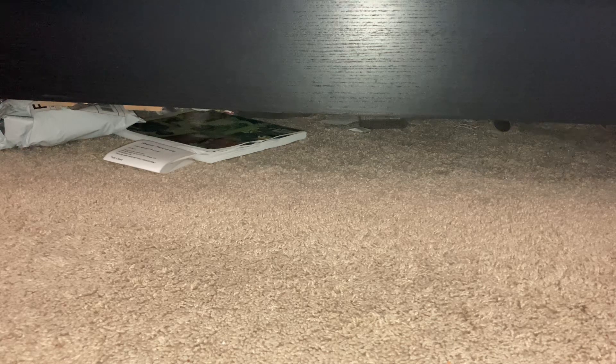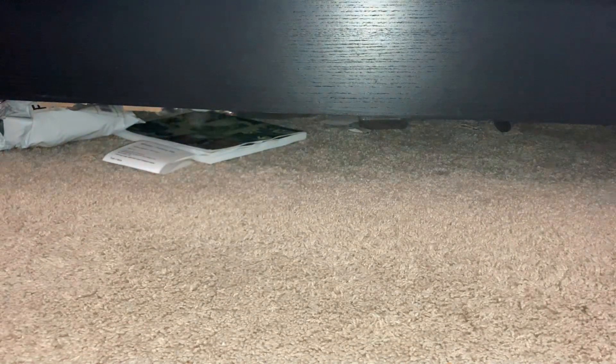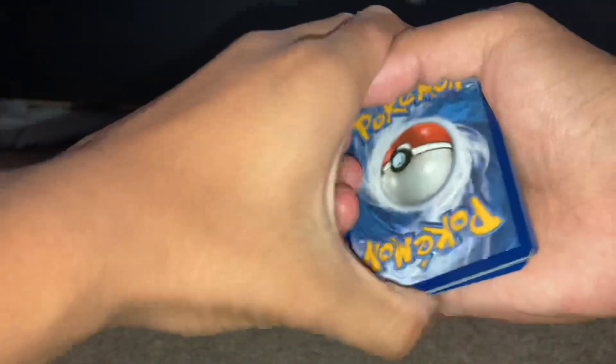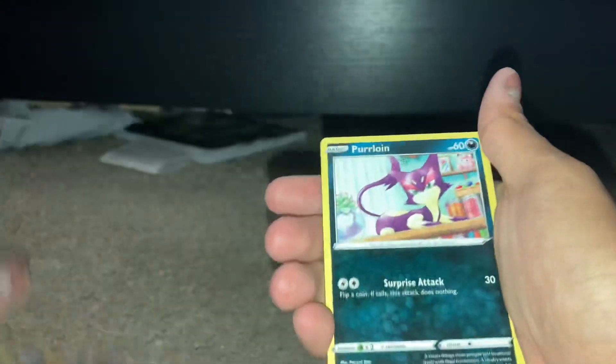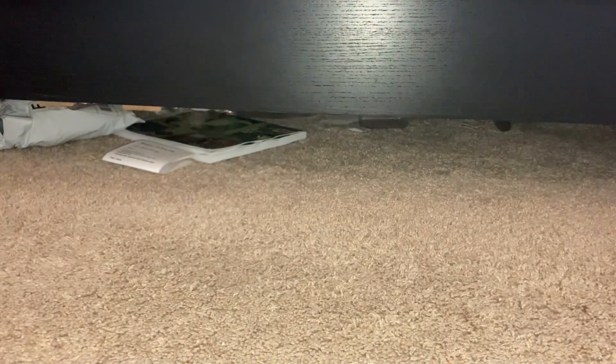Alright, besides the promos, let's start opening up — first up we got a Brilliant Star. Let's see what we're getting, let's hope we get something great. We got energy, Double Turbo, Twerkle, Clang, Corefish, Niso, Dusk, Gold, Burloin, Shumish, Katela, and Mewtwo. Unfortunately no pulls here, but we're taking a nice Mewtwo rare. I don't think we really care about this one.